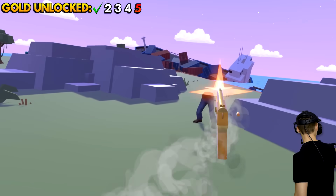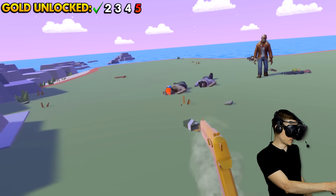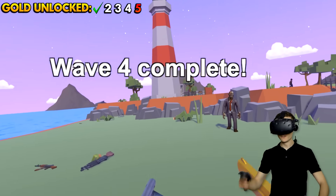Now, can I finally get to my next golden weapon? I just gotta get rid of these guys and then unlock it. How are we out of ammo? It says 999 — we're not gonna reload it now! Wave complete!